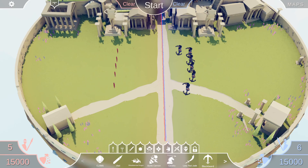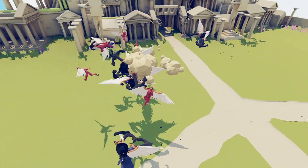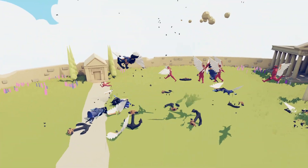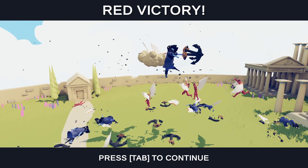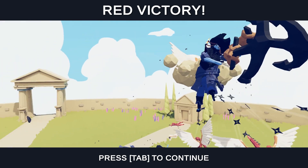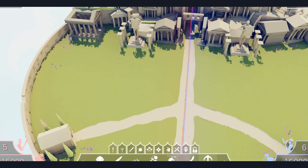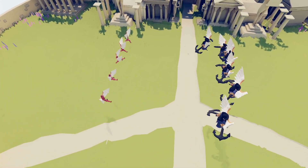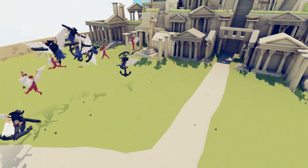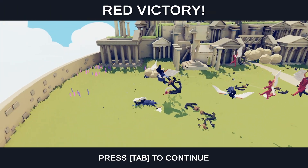Next up we've got the Sensais versus the Blackbeard — interesting one this. Let's see what the Sensais can do with their little nunchucky things. They're in on like a shot. We've got the ninja star-chucking skills of the Sensais versus the outright anchor power of the Blackbeard. The reds destroyed them. That was very one-sided. Round two — the Blackbeards got smashed again. A lot of these battles are surprisingly one-sided so far.